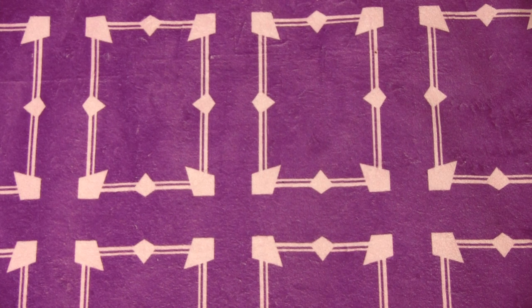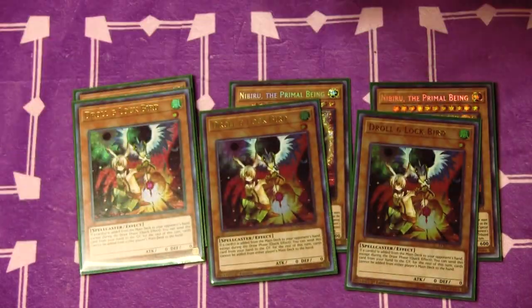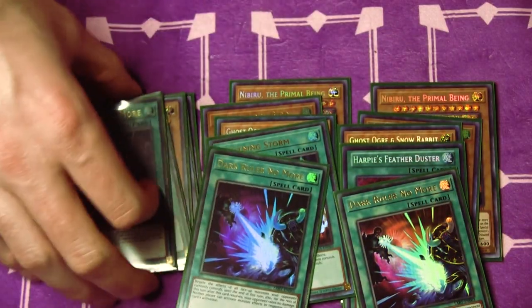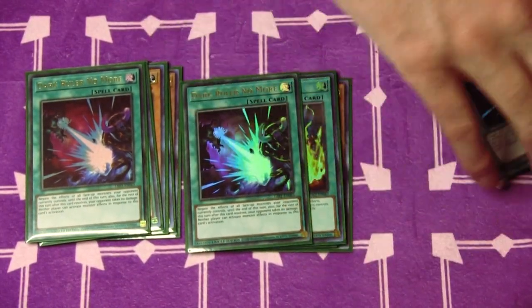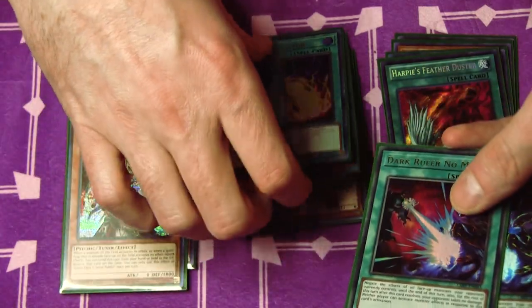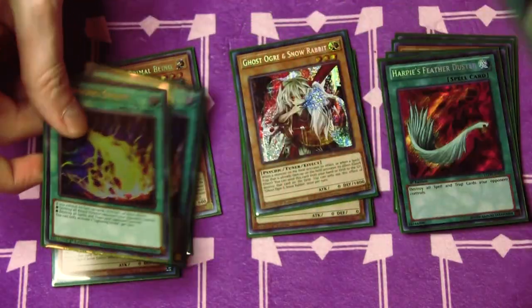Let's do the side deck — I don't normally do this, but when I say it's competitive, it's competitive. Three copies of Nib, three copies of Droll, three copies of Ogre, one Featherduster, two Lightning Storm. The last three cards are Dark Rulers, but I'm thinking about cutting them for Crossout Designators, and cutting Lightning Storm for D-Barrier just in case. So those five cards might become Crossouts and D-Barriers, which gives me more ways to play going first.